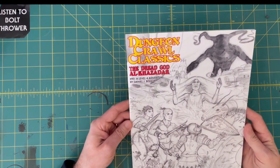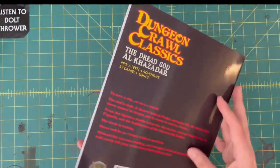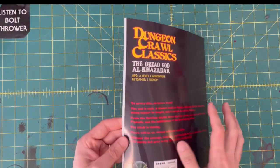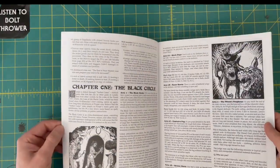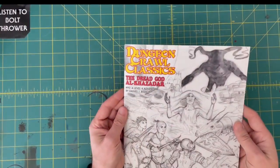This one is the Dread God Al-Khazadar, level 4 adventure. This one's pretty beefy — one of the $14.99 ones. They have a couple different price points depending on size. This one looks like sort of a double size one. Level 4 adventure. Looks great.